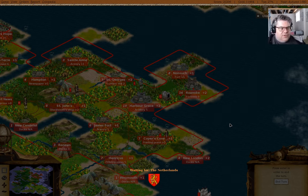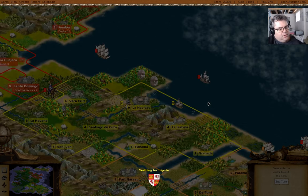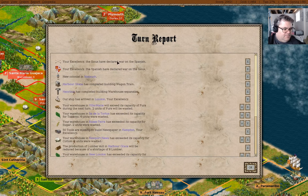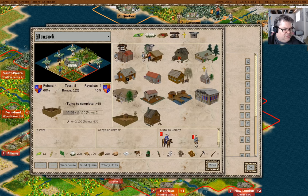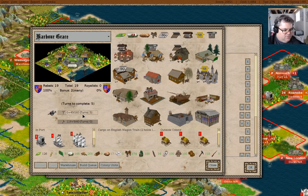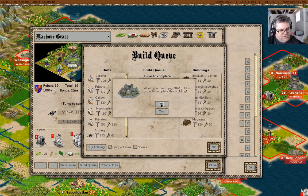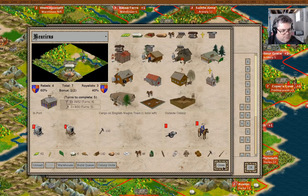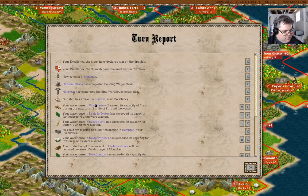I want to see what it costs to just buy an artillery in a colony - it's got to be one that has an armory but no built-up production. We have a warehouse expansion. It's quite expensive to build artillery. We have a warehouse expansion here.